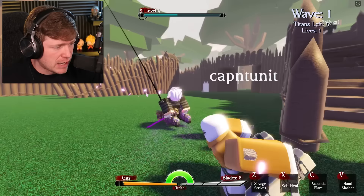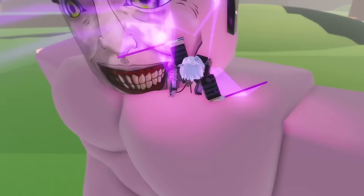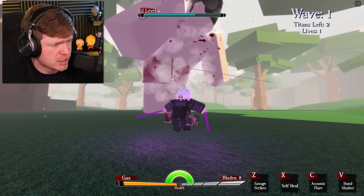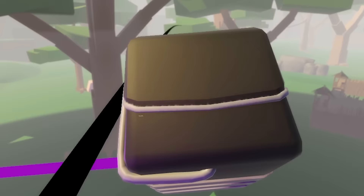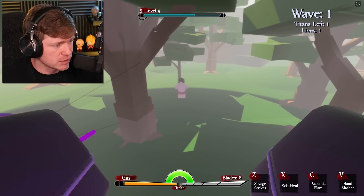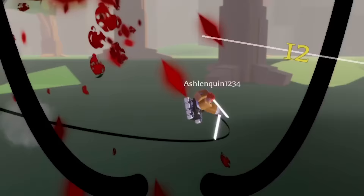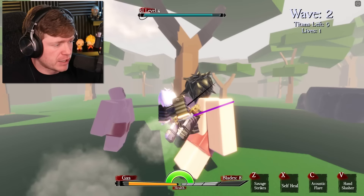A couple things I like about this game — you can swing on the ODM gear just like in Attack on Titan. If I attach to one of these titans and hit him in the face... well, in Attack on Titan you gotta go for the neck. There we go, dropped him down to the ground. What I really like about this game — you can go third person or you can go first person and feel like you're actually in the game. Let's destroy a titan in first person real quick. I just destroyed that man first-person style!